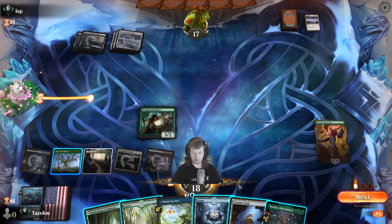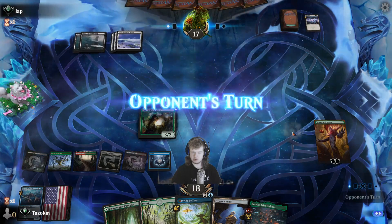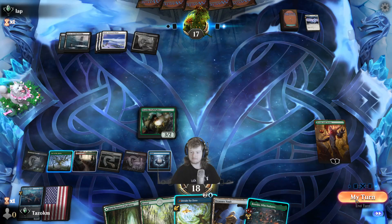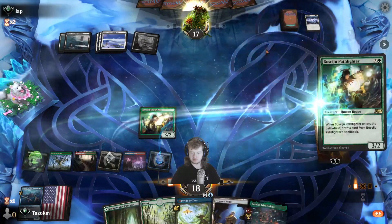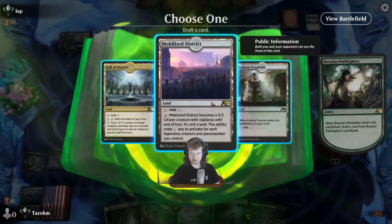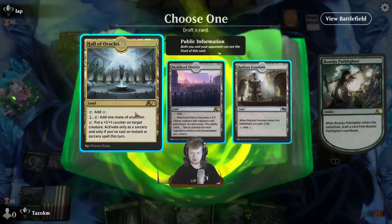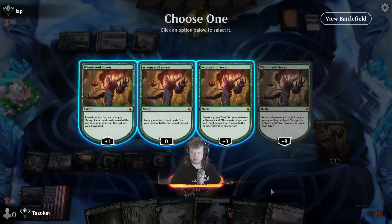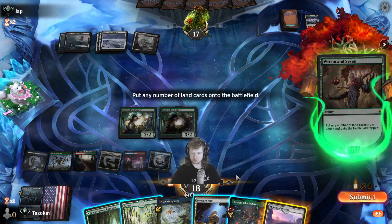If we do the zero ability on Ran Seven next turn it's going to be pretty crazy — potentially four lands. We need a blue source or Divide by Zero. We're doing things, playing our cards — that's a good sign. No spells at all from them. Another Pathfinder — I'm going to have a lot of lands on the battlefield this turn. Mobilized District is a threat. All of Oracles isn't great; plus one plus one counter if you play instants or sorceries, and we don't really have those.